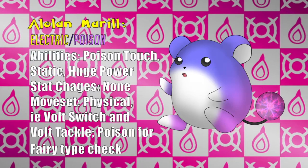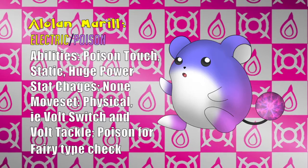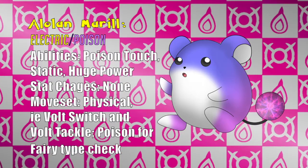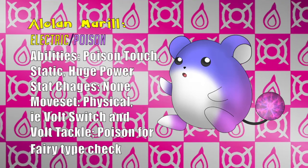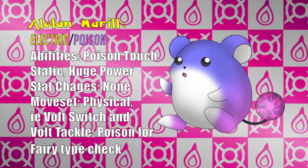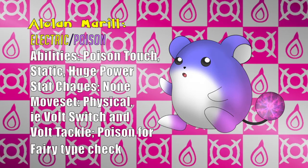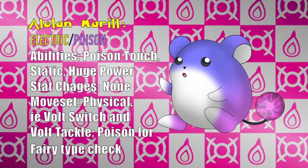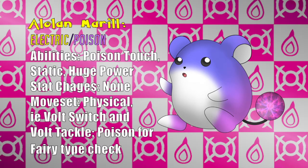Being a completely different type and of a slightly different form, Alolan Marill has access to a completely different moveset. However, because of access to Huge Power, we'll keep the moveset much more physical. Access to new Electric-type moves cover a lot of bases. For example, Volt Switch would keep it away from taking a lot of damage while dealing a lot with Huge Power at its side. Volt Tackle would also be a cool thing to see on Alolan Marill, to suggest its relation to Pikachu. New Poison-type moves like Toxic and Sludge Bomb round out the fact that it's a complete check to its original typing — Water and Fairy — while also being a radioactive version of the original Pokémon. Hope you appreciate the callback, NumNexus.